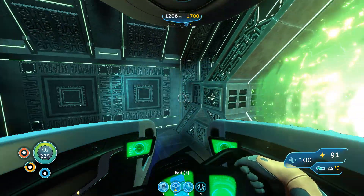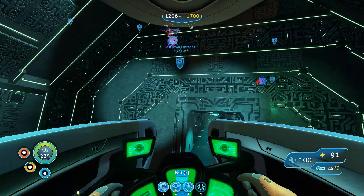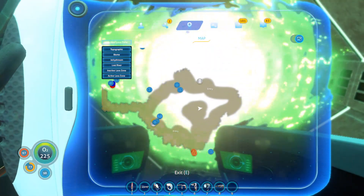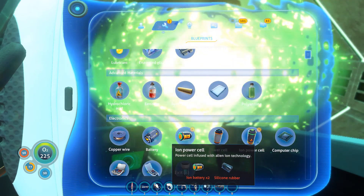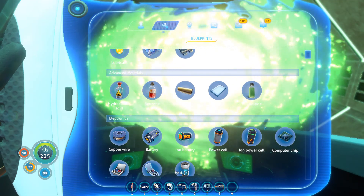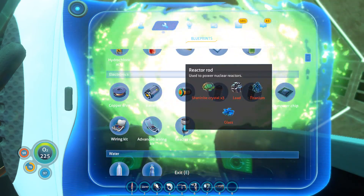Time for more Subnautica! We are here inside the alien thermal plant and I grabbed the ion data. Let's take a peek at that — we should have that in our blueprints now. Ion power cell. We needed ion batteries. So we've got new things now: ion batteries and an ion power cell. That is kind of neat.